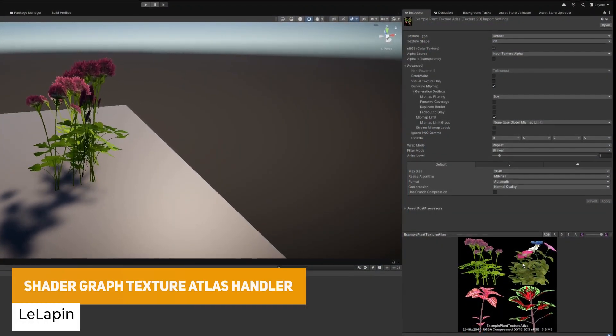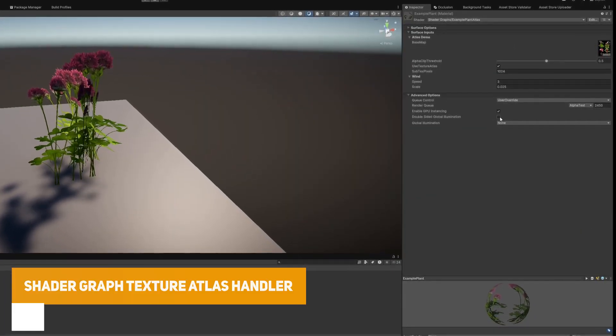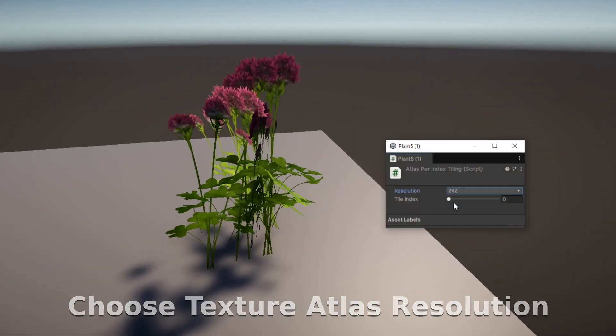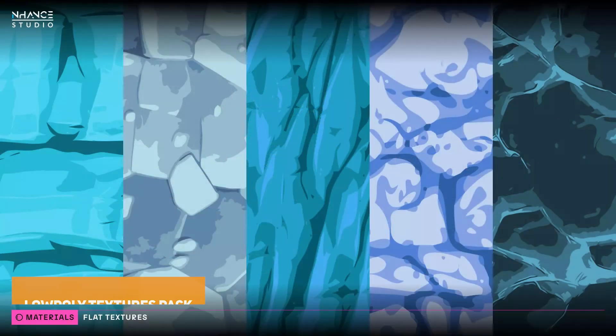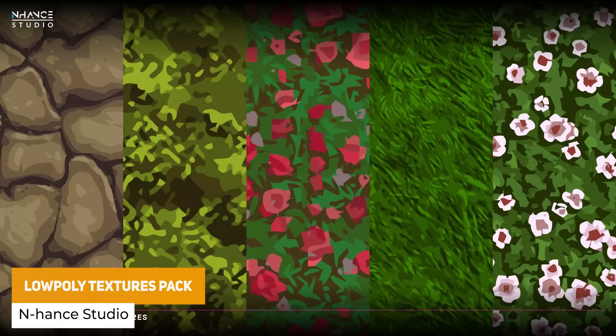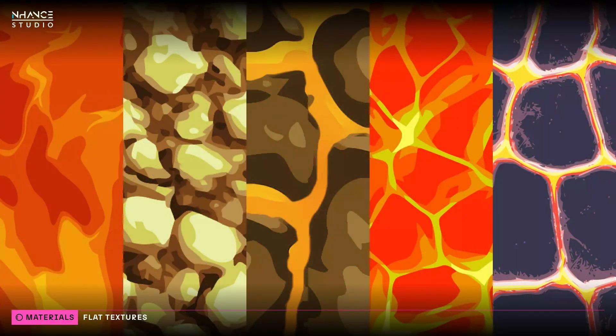This is the shader graph texture atlas handler which has a sub graph allowing you to easily manipulate texture atlases — if you've got say 4 different textures on one sheet, you can specify the one that you want more easily. We've got the low poly textures pack which is a package of 50 different textures across a low poly style with more of a hand drawn unique look.